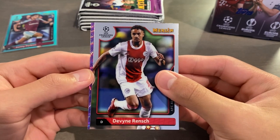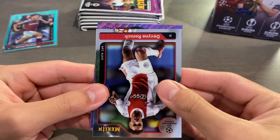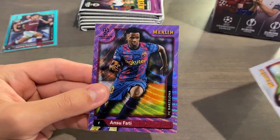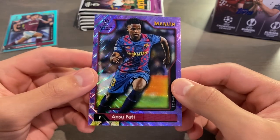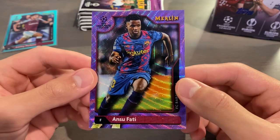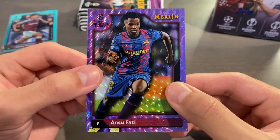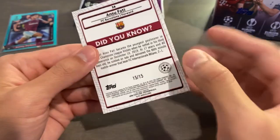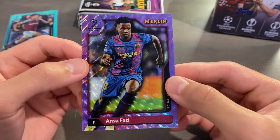Oh my God, guys. Oh my God, this is amazing. Ansu Fati! Not a rookie — a third-year card, in fact. But that is really a color match with Barca, because the blue and red combines to purple. Boom! 15 of 15. Ansu Fati. Wow.